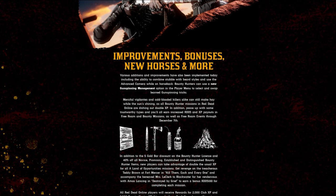If you guys don't have enough gold, you're going to have to grind like crazy to get your 40 gold bars because, unfortunately, there's no easy way of doing it anymore, especially with the daily challenges being all reworked. Various additions and improvements have also been implemented today, including the ability to combine stubble with beard styles and use the new advanced camera while on horseback. Bounty Hunters can also use a new gun spinning management menu to select and swap learned gun spinning tricks. All bounty hunter missions in Red Dead Online are dishing out double the XP. Posse up with some trustworthy types and you'll earn increased Red Dead Online money and XP payouts in free roam and bounty missions, as well as free roam events through December 7th.